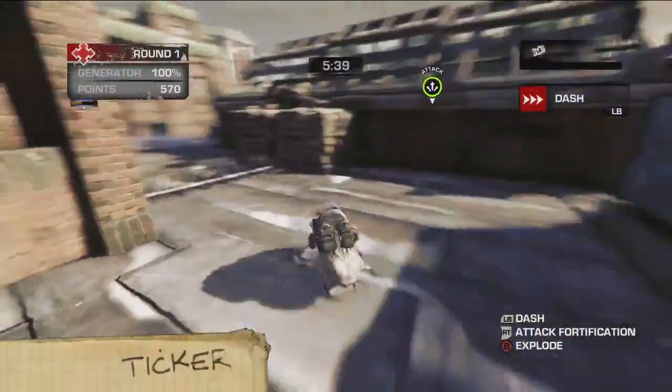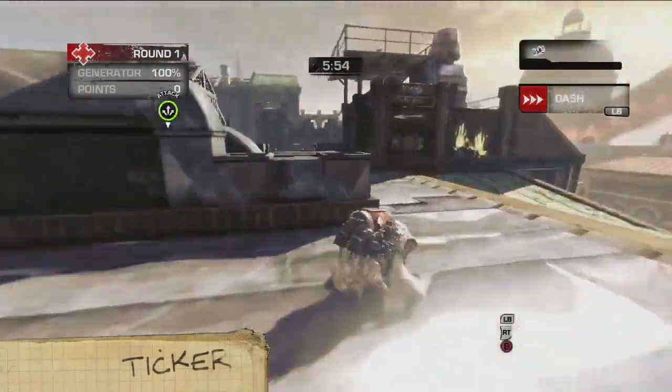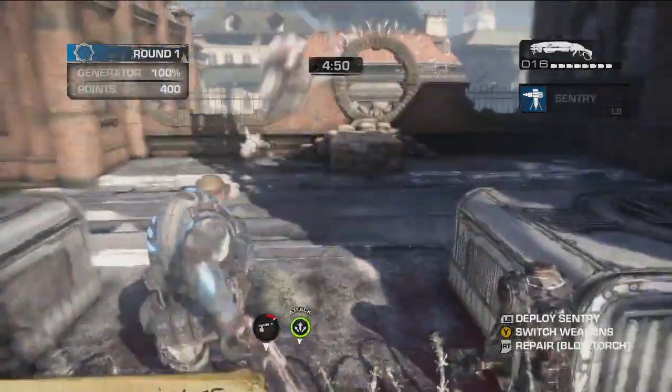First up, the Ticker. He chomps defenses, self-destructs, and has the ability to dash really, really fast. And he's just so cute. Yes, he is. Yes, he is.